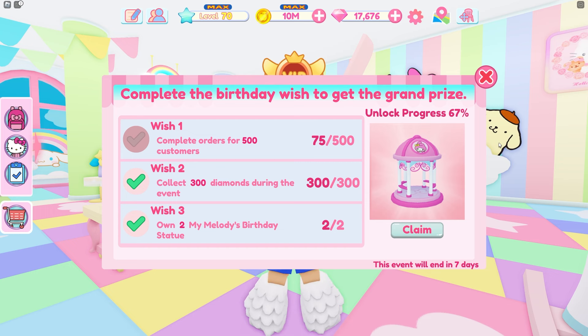The first one is to complete 500 orders, so if you have enough tables and get enough customers in your cafe you can check that one off pretty easily. My tip is to just put extra tables in your cafe if you have room.